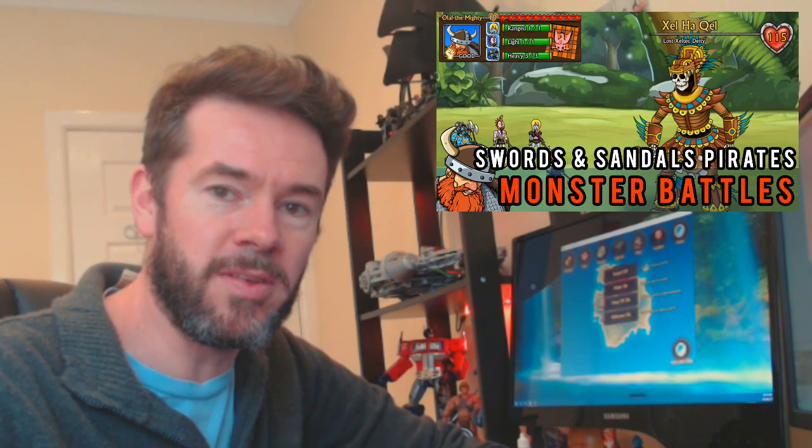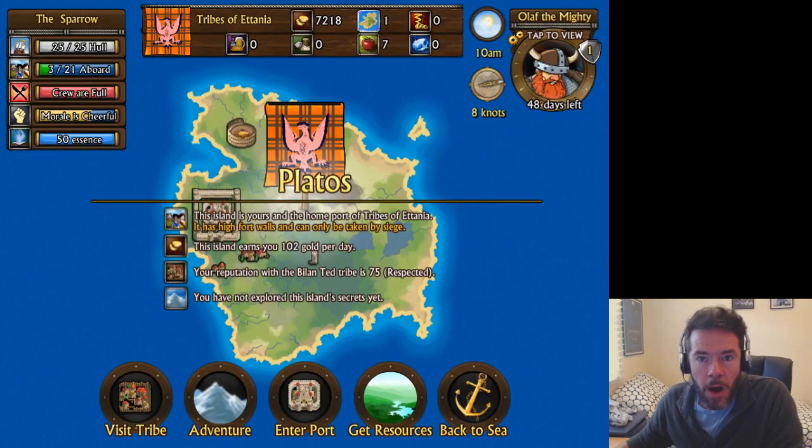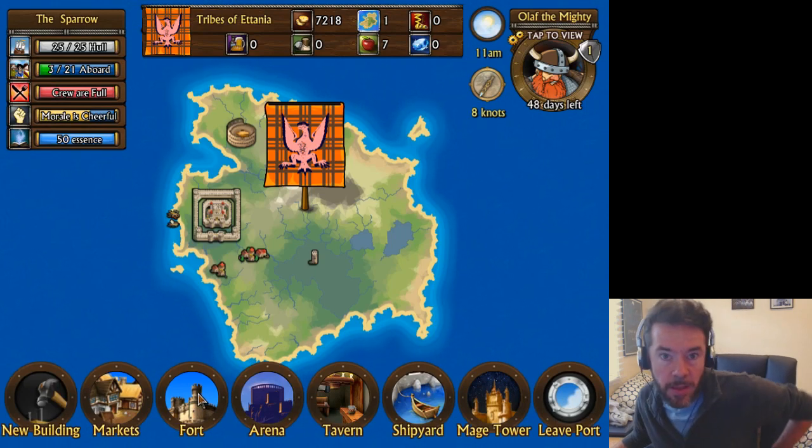We'll switch over to the game camera now and check it out. Here we are in the actual game window, and I'm playing as Olaf the Mighty, a marauding barbarian lord from Atania in the north. His home island for the game is Platos. He already has a fort with walls, an arena, and all the buildings, but what we want to do is go into the port and build up our little ship crew so we can take on this island guardian.